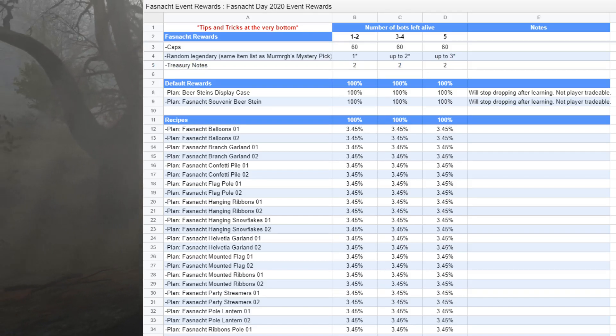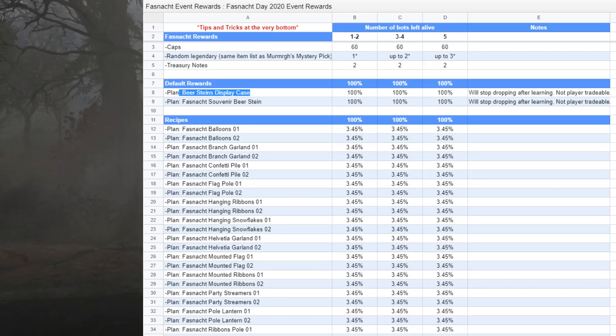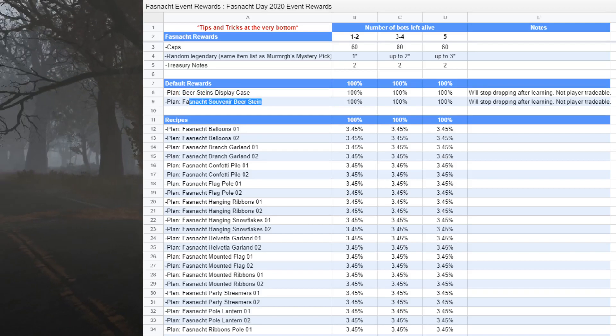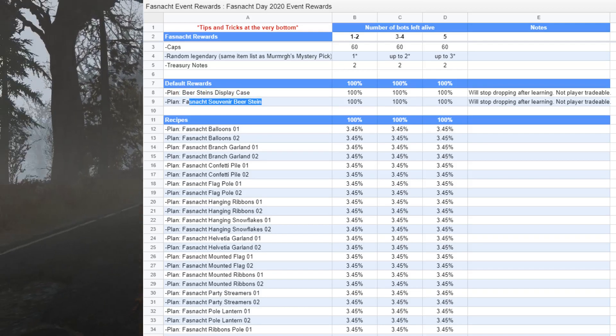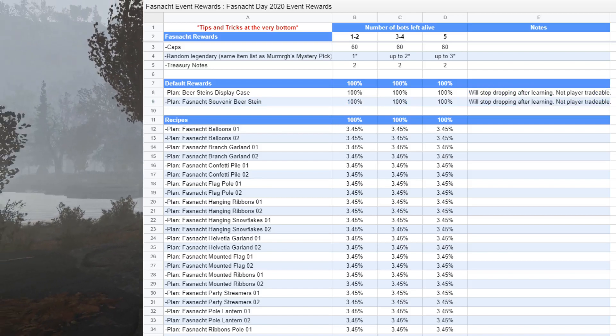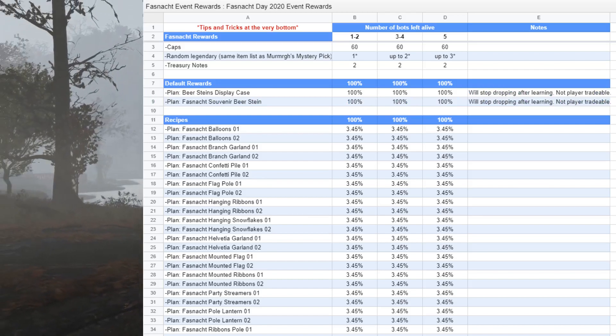Your first trip through will get you the beer stains display case. You'll also get the Fasnacht Souvenir beer stein — it's a stein, not a stain. Sorry. You'll get this after basically your first drop. It won't come again, and it's not tradable.